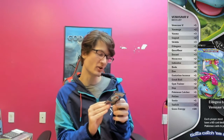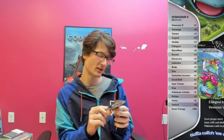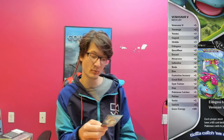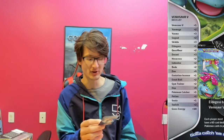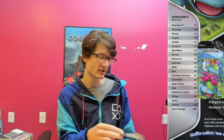Eldegoss evolves from Gossifleur — as we saw earlier, that was our weak card. This card has 90 HP, still not a lot. He has two moves — Enriching Seeds: heal all damage from one of your benched Pokemon, that could be very useful and only costs one energy. And then his next move — flip a coin: if tails this attack does nothing, if heads it does 50 damage — that's Surprise Attack. Not a great card but it could be used as a healer. I feel like I would want to get rid of this and the Gossifleur. He costs one to retreat and his weakness is fire.